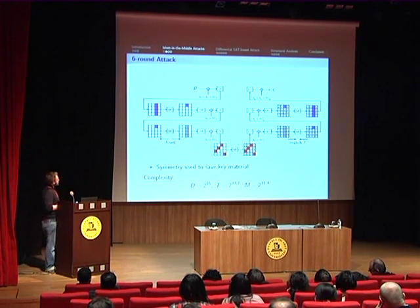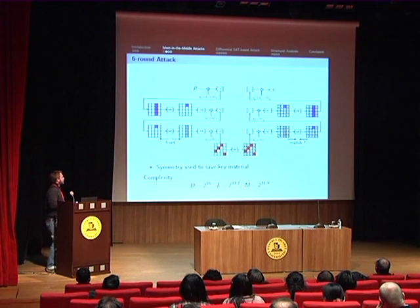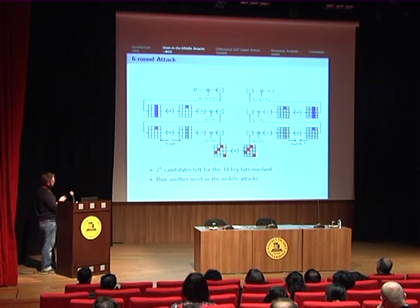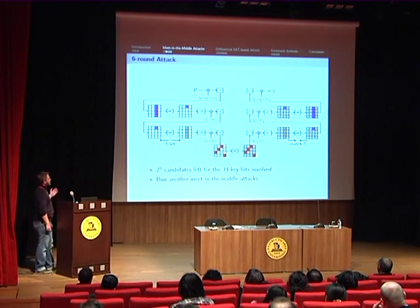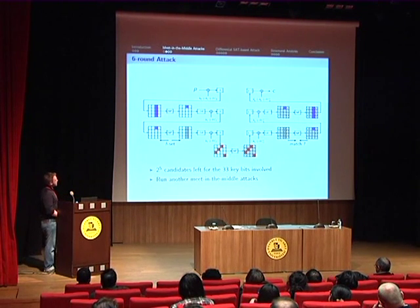Here you can see the best attack against six rounds of PRINCE. The blue nibbles are the ones guessed during the online phase, and the red ones are the ones guessed during the offline phase. We exploited the symmetry of PRINCE to save some key material, and it led to an attack with an overall complexity of 2 to the 44. At the end of the attack, we only reduce the number of possible values for 33 key bits to 2 to the 25, which is not enough to perform an exhaustive search to recover the key.